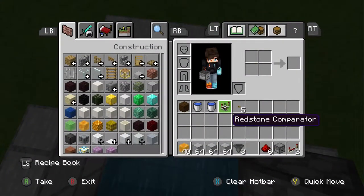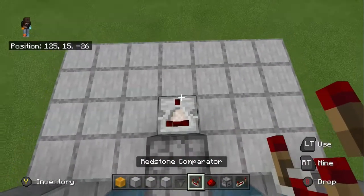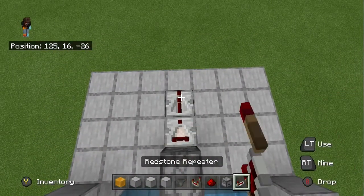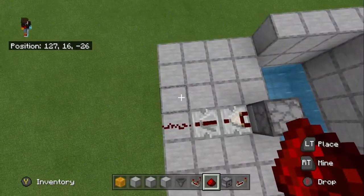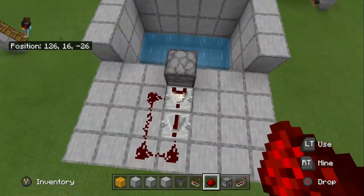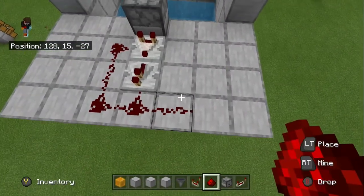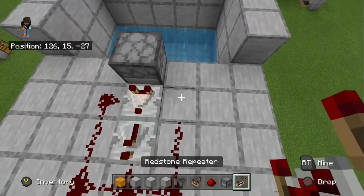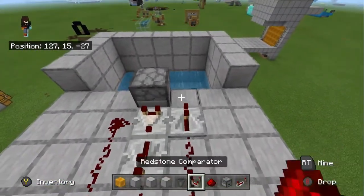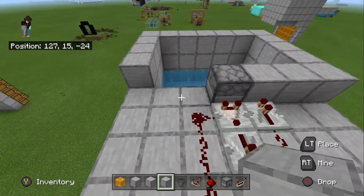Behind the dropper, you are going to place a comparator, then a repeater on one tick, then redstone dust all like that. Then a piece of redstone dust right there, another piece of redstone dust, a redstone repeater, and then blocks to go all the way across.